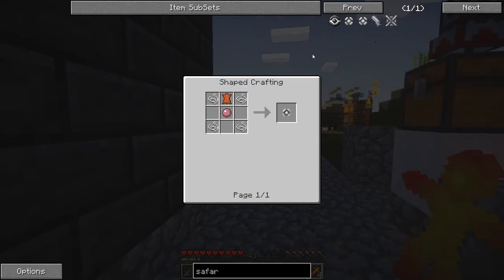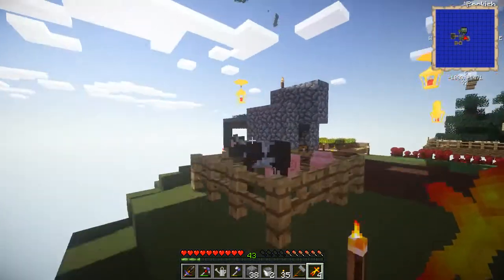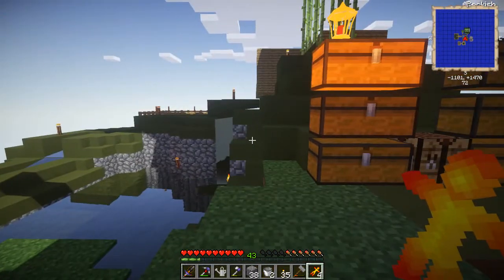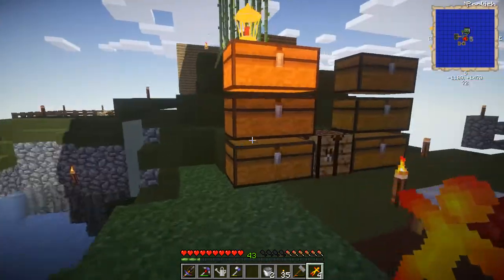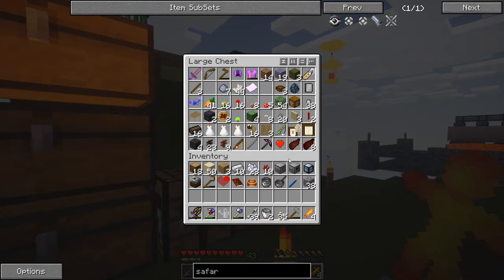A safari net requires leather. Crap. If you were two, we wouldn't be in this problem. I don't have a bow on me, but I should have one sitting around, just in case, because we're probably gonna need it. So we're gonna need our sword out too.